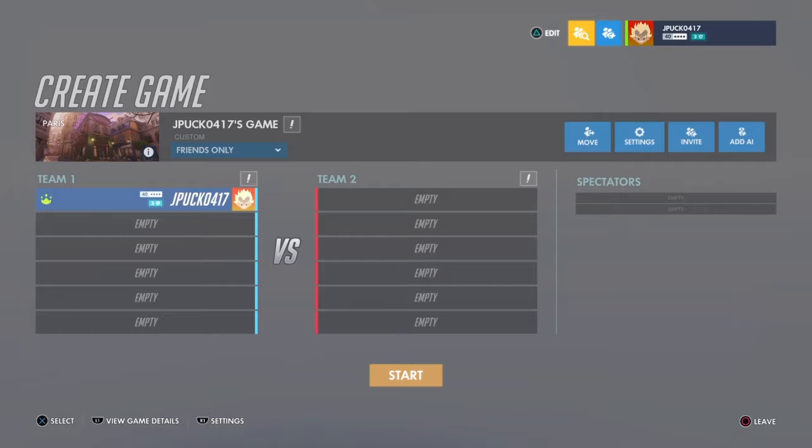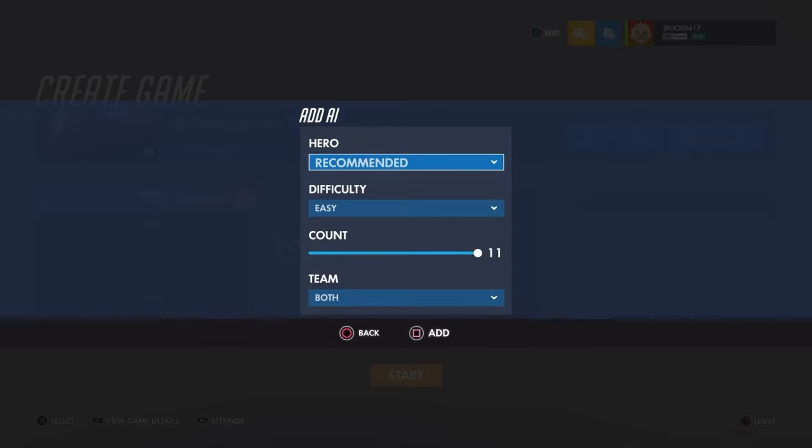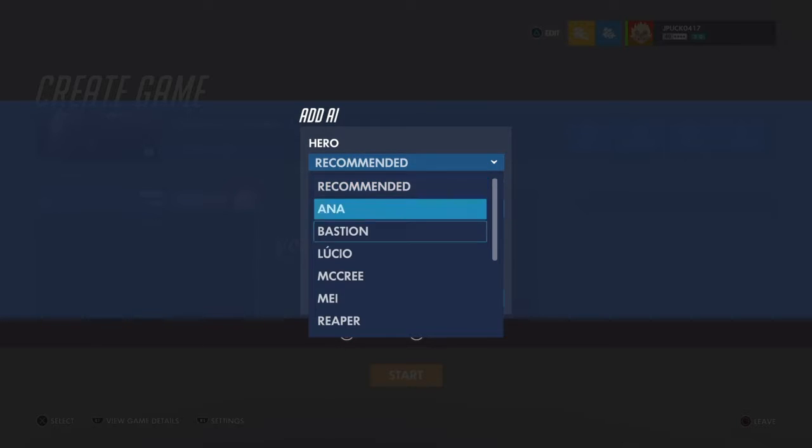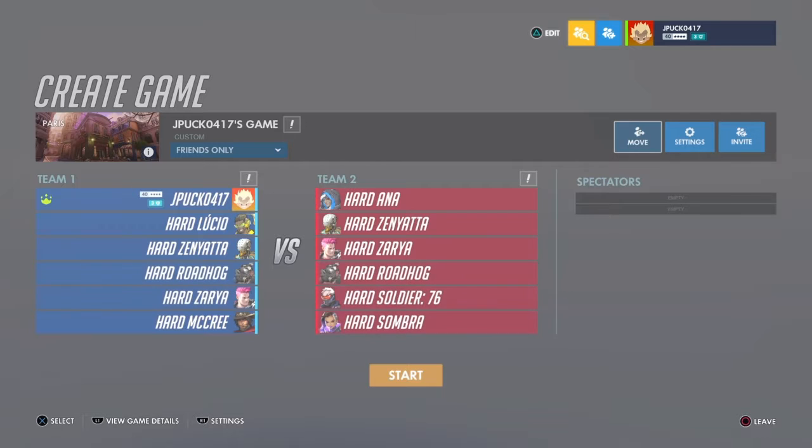Back out to your dashboard and go over to add AI. You can change which heroes you want, adjust the difficulty, and choose how many you're going to put on each team. You add them to each individual team separately — just hit square to throw them in, then hit start.